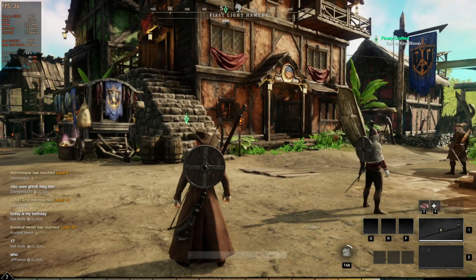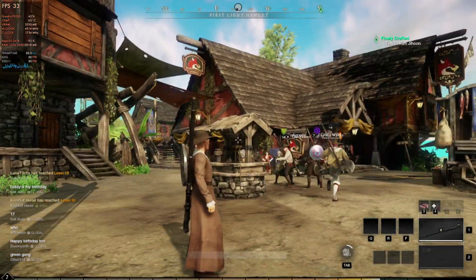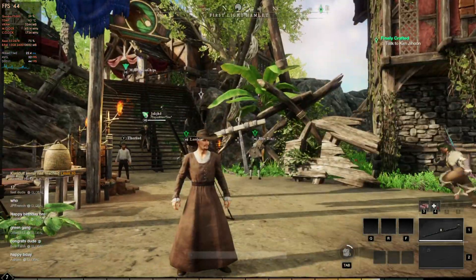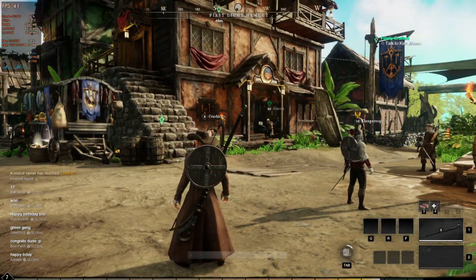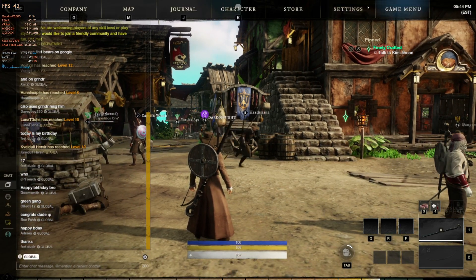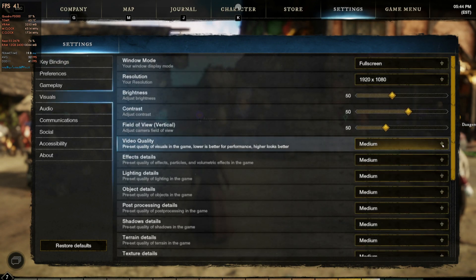I switched over to 1080p to do some settings testing as well. You'll see we dropped all the way down to 36% on GPU usage, because what we've done is take even more pressure off the GPU — resolution is a big part of what hits your GPU. So we put even more pressure on the ever-aging CPU here.